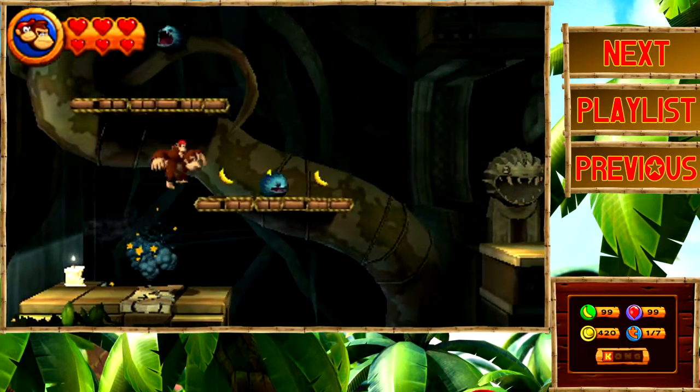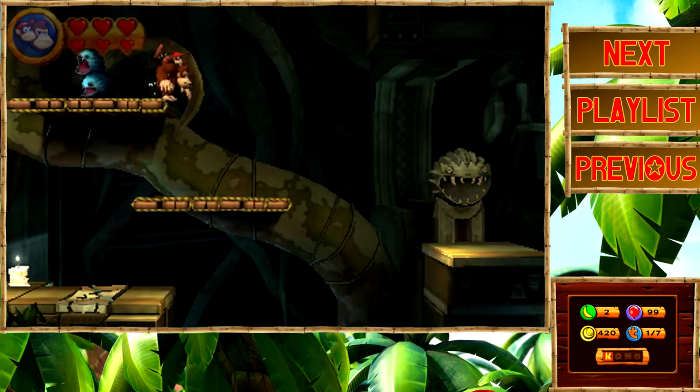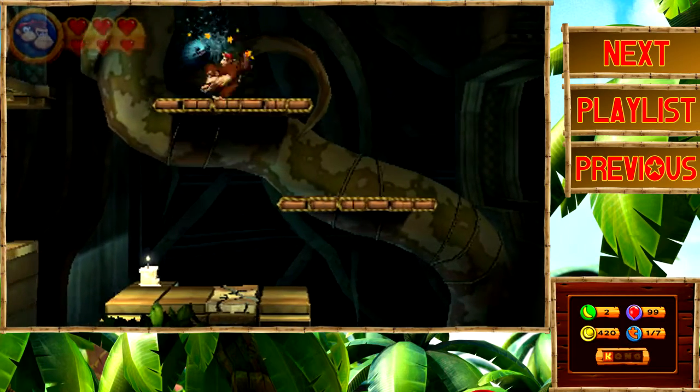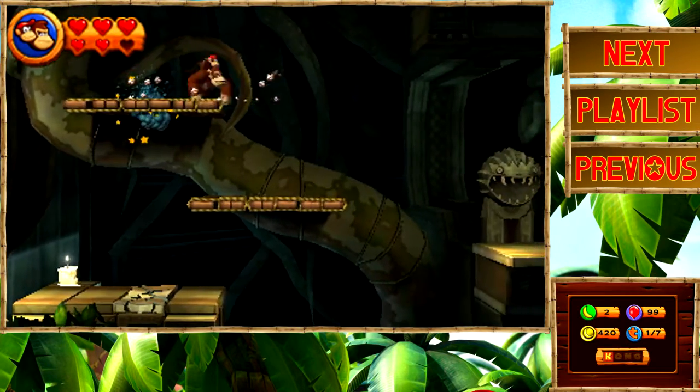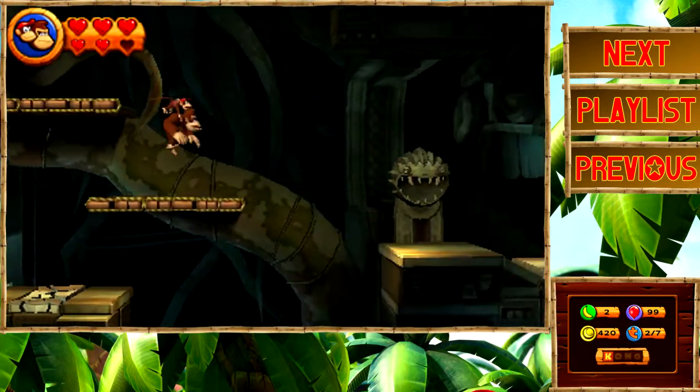There are four of them in a row — my goodness, I hate these guys so much. Just die, all of you! What's worse is when they group together like this, where you can't really tell there's more than one of them. Over here I believe there's a puzzle piece — and there we go, though we took a heart of damage.